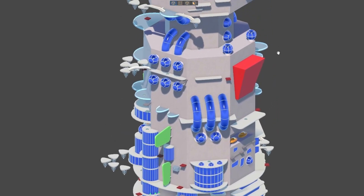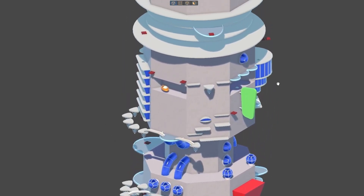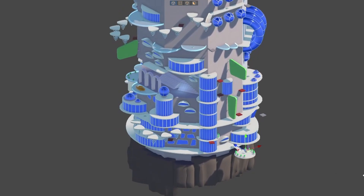I'm currently working on the fourth level, which is heavily inspired by the cartoon The Jetsons, aired in 1962. I want to create a futuristic vertical city with a touch of retro design.